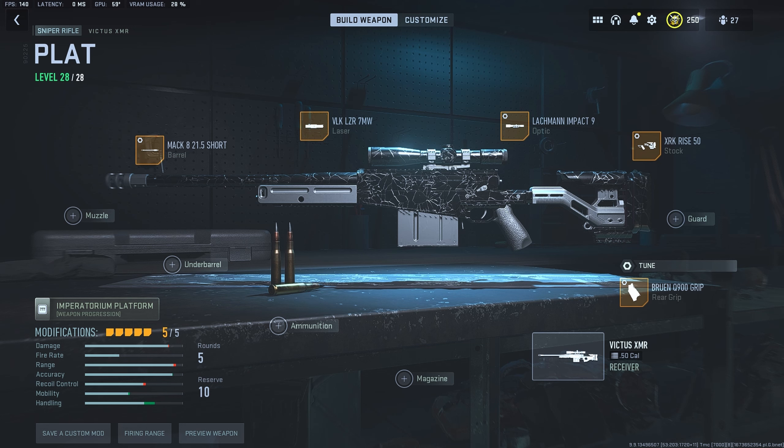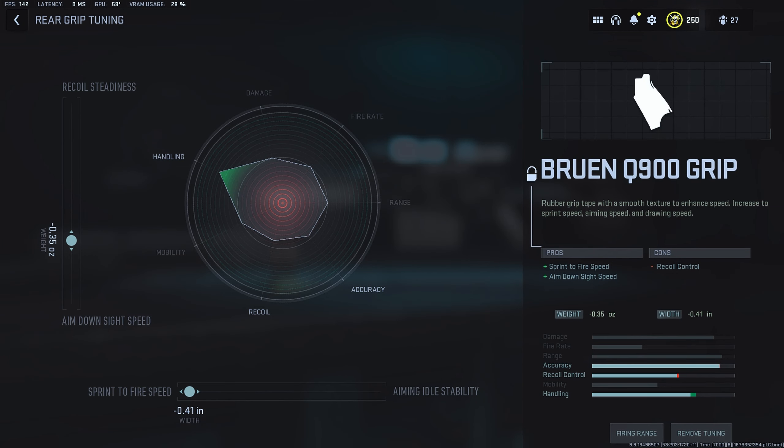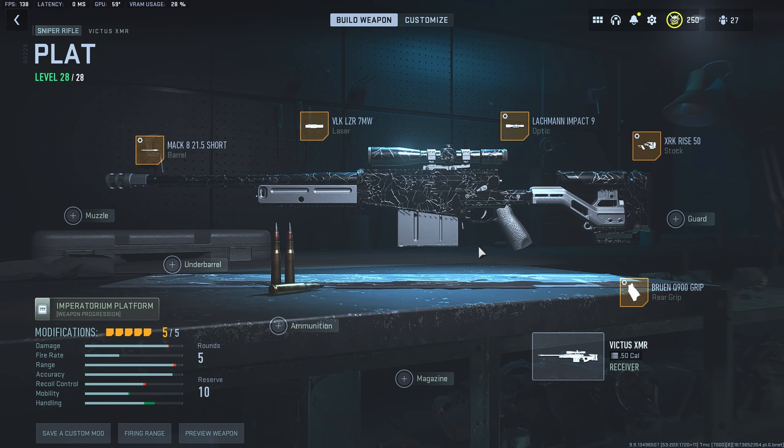You can beam kids from far away and close up — this sniper is insane. The class setup is: Mac 8 Barrel, VLK 7 Milliwatt Laser, Lockman Impact 9 Scope, XRK Rise 50 Stock, and the Bruin Q900 rear grip. Here are the tunings for the barrel, scope, XRK Rise 50 Stock, and grip tape. Definitely recommend you try this sniper — it's a pain to level up but once you get the tuning and attachments on it, it's beautiful.